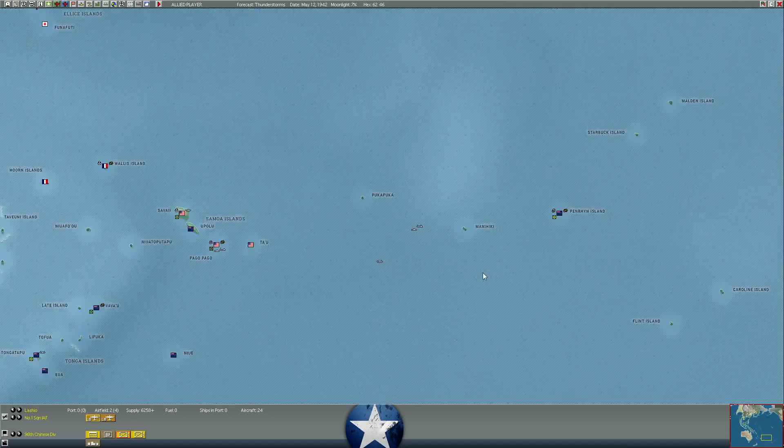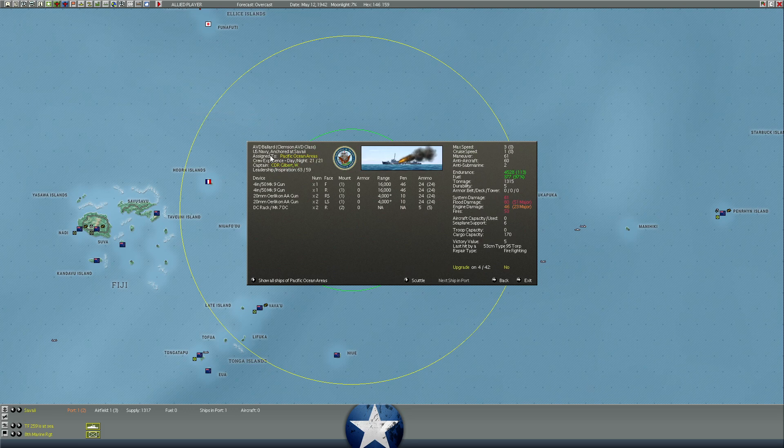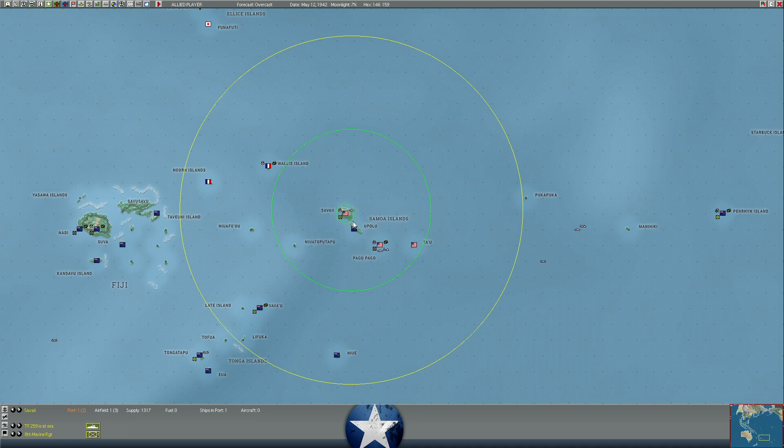How's that AVD? The Ballard took pretty heavy damage and disbanded into port at Savi after taking one Japanese torpedo. She's got 80 flood damage, 46 engine damage, 53 fires, and 61 system damage - she's not in good shape. Pretty much sunk. Her current cruise speed is limited to one knot. The thought would be to perhaps pull her back to Pago where there's a protected level-three fort anchorage so the Japanese couldn't attack ships there, but it's a close call and we might be better off stabilizing things in port first.